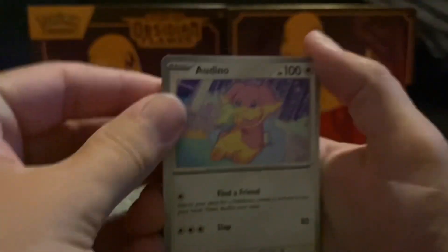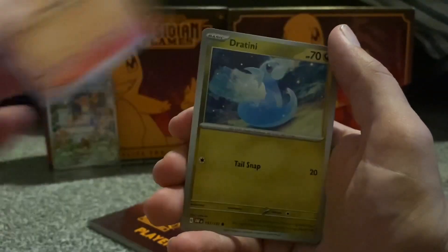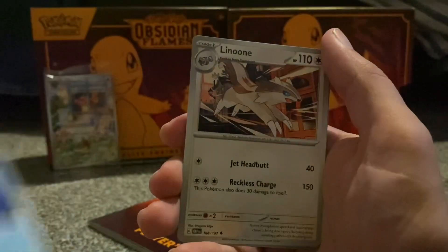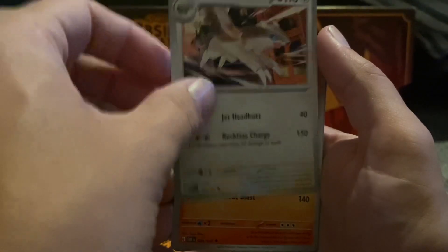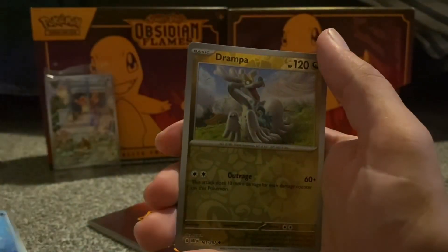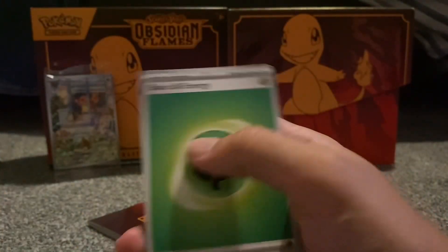First one: Togedemaru. Yay, I got a Charmander! Jynx, Oddish, Sharpedo, Linoone, Linoone, Darmanitan, Finizen, Jumpluff, Toxicroak, and energy.